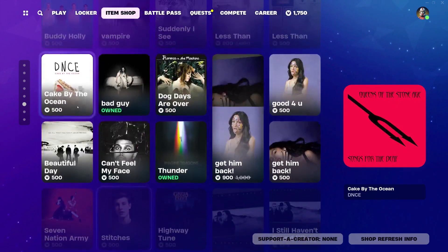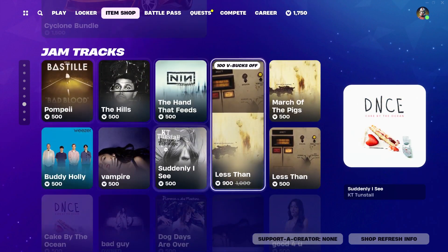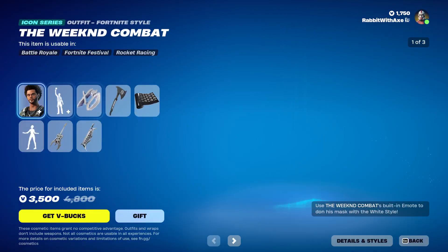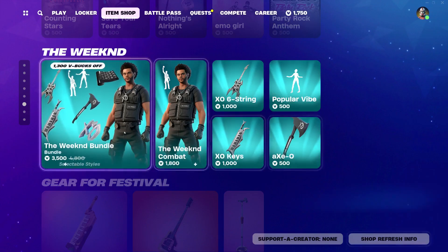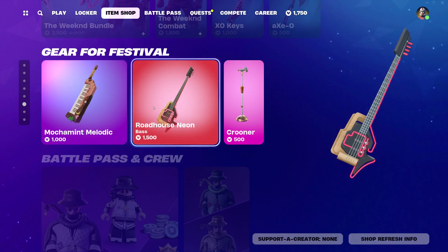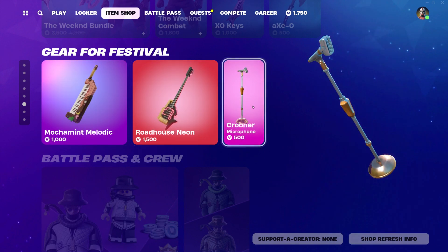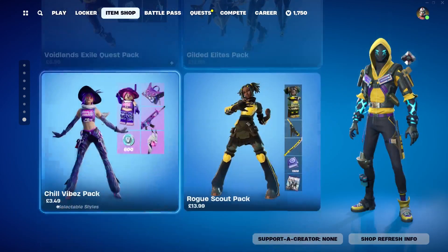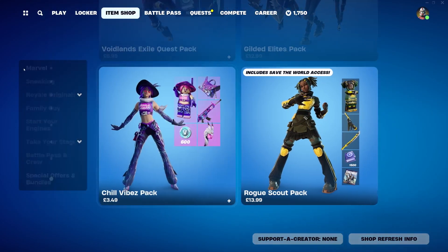There's plenty of stuff I haven't gone over, but obviously it's all copyrighted so I can't really go over it in a video. The Weekend bundle is still here with all that that entails. We have the Mocha Mint Melodic, Roadhouse Neon, and Crooner. Then the bar pass and crew stuff, all the special offers and bundles — and that is everything.